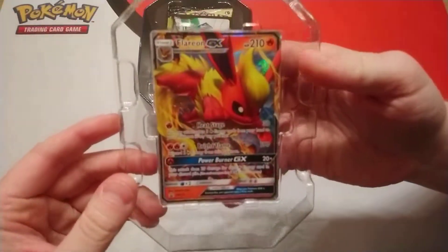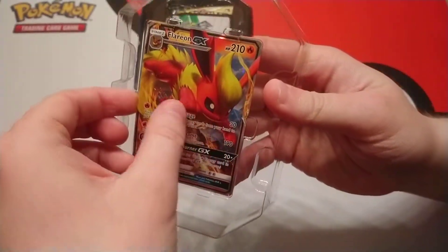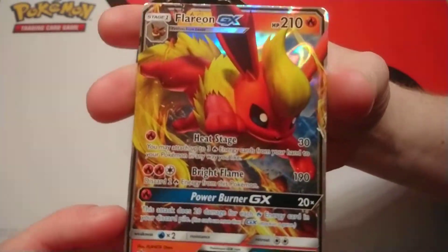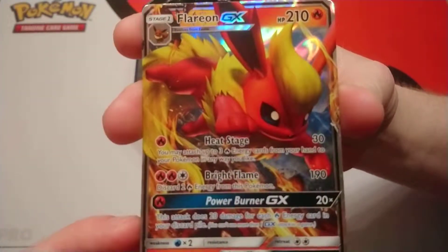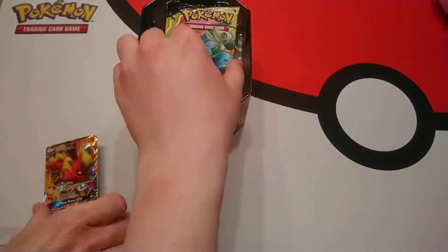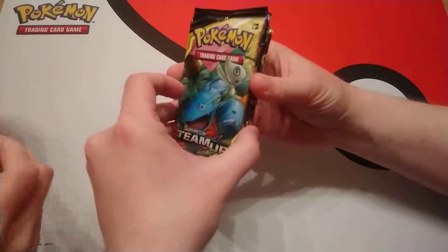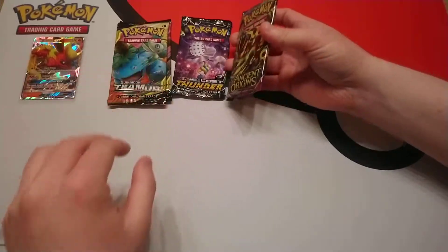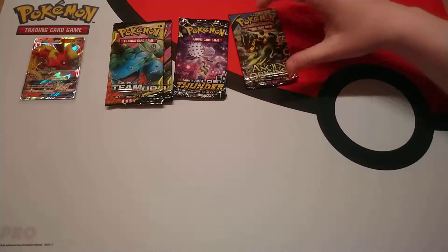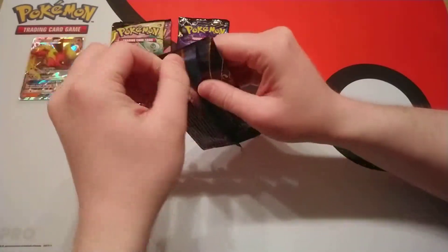So if you don't know by now, these tins come with the promotional cards. So in this series it was Flareon, Jolteon and Vaporeon. We have yet to open up a Vaporeon tin — I think that's the only one we're missing from this kind of set. We primarily opened Jolteon tins because that card is quite playable at the moment. Flareon to a lesser degree, Vaporeon not so much.